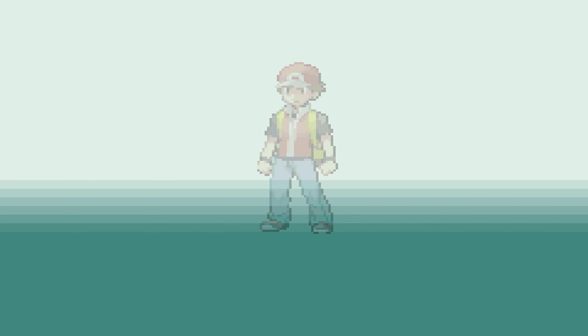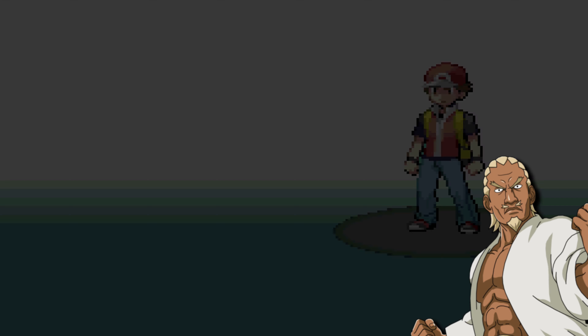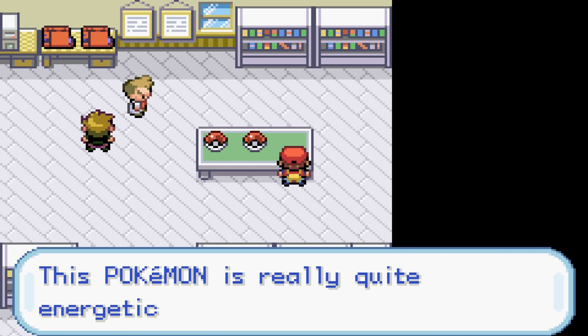Now, let's begin! I'm breaking my tradition by naming myself A as opposed to the normal Jobe Jr., to save on time. Thereafter, it's smart to put the Speed Text to Fast, Battle Scene to Off, and Battle Style to Set. This'll help out a lot. We then accept our starter Pokemon, Charmander, not giving them a nickname.